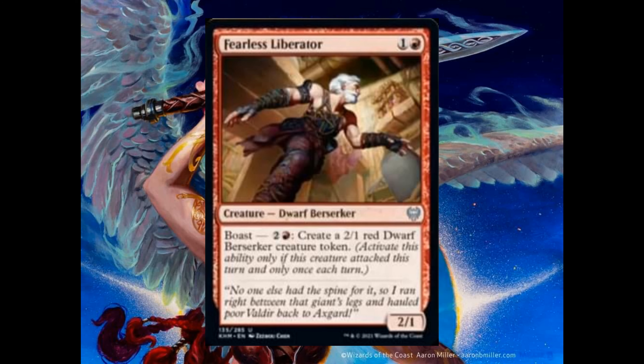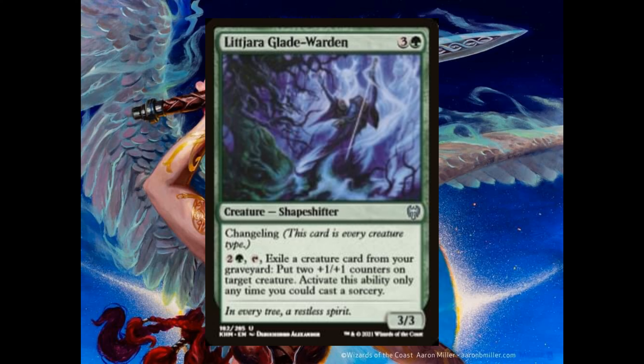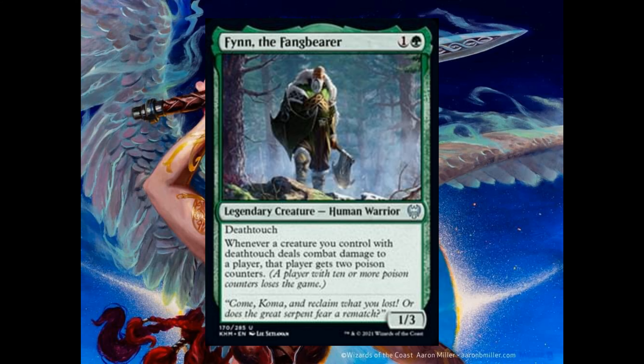Grizzled Rider costs 4 and 1 green. It's a vanilla 5-5 creature. Ravenous Lindworm costs 4 and 2 green. It's a 6-6 — when it enters the battlefield, you gain 4 life. Arachno Form costs 1 and 1 green. It's an aura — enchant creature gets plus 2 plus 2 and has reach, and is every creature type.